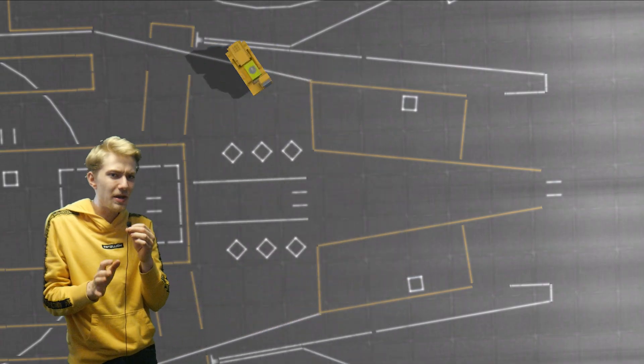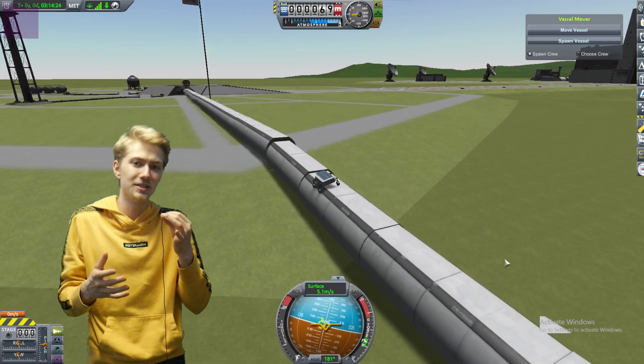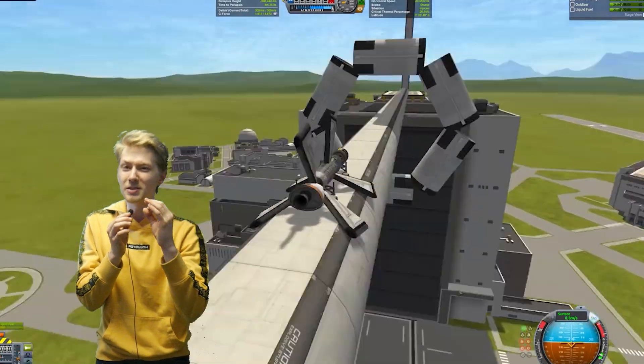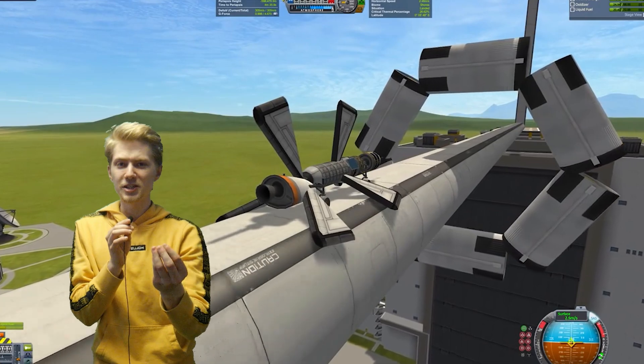To fix this problem, say we have a normal bridge — it's going to be impossible to cross the bridge without the physics affecting it. As demonstrated in this video, if we move the root part 200 meters above the surface of the bridge, we can freely cross it with rovers or vehicles without the physics breaking the bridge.